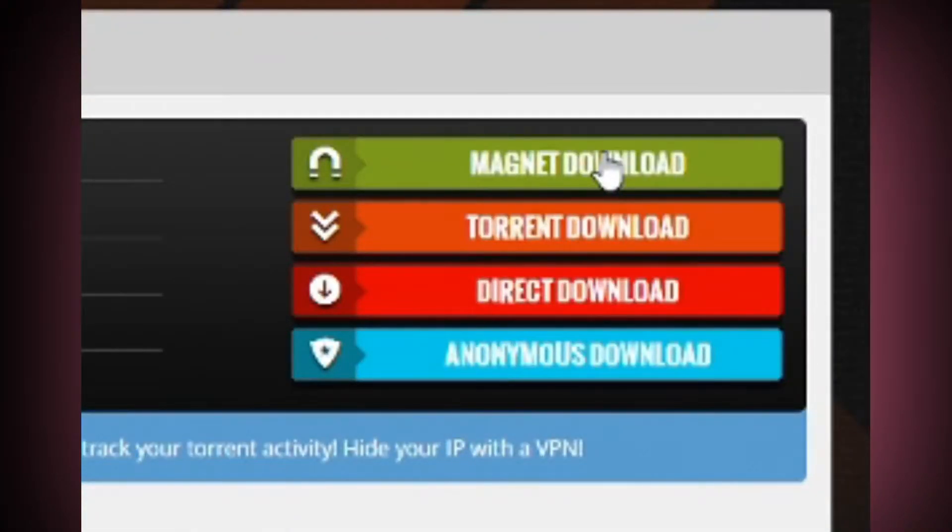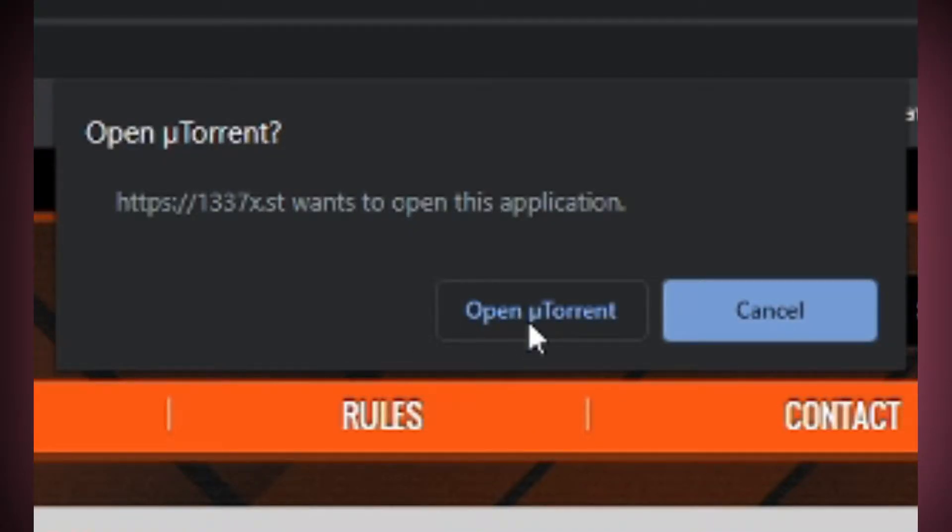If you have uTorrent already installed, you can easily download it. If not, I will give you the link in the description for uTorrent. You just need to click the magnet link because magnet link is very efficient and it's updated. If you download the torrent file, it may be older and might not work. So always click on the magnet download link.